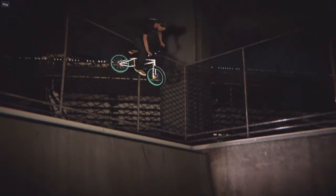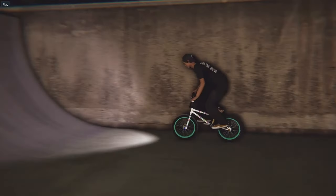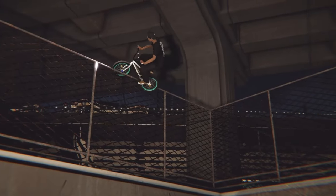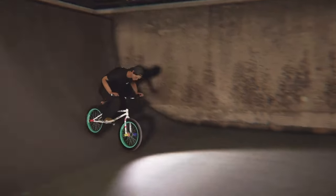The other thing, mentioned before about the handlebar light — you actually get to see it rotate when the rider does a bar spin. You can see the light shining around the area, which is a cool little touch.